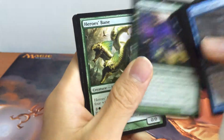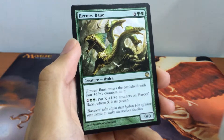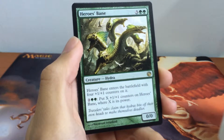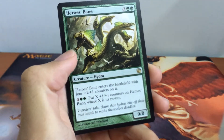For our rare we have Hero's Bane, a 0/0 Hydra Creature for 5. It enters the battlefield with four +1/+1 counters on it. You may pay 2 and 2 green to put X +1/+1 counters on Hero's Bane where X is its power. Hero's Bane — pretty awesome card.